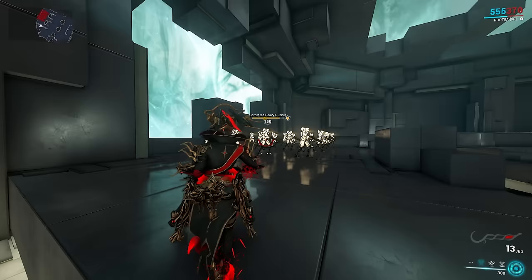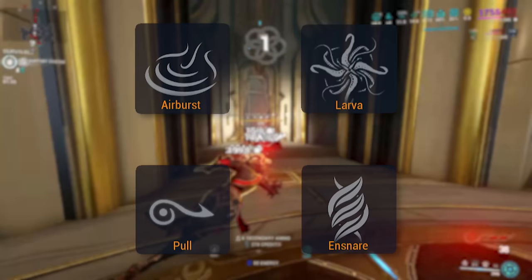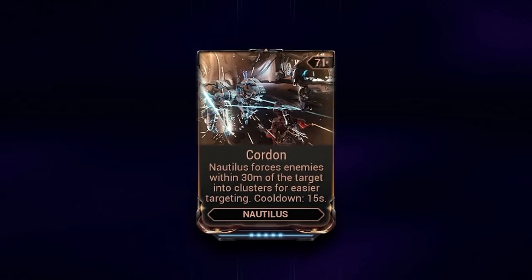Unfortunately, putting an entirely unmodded and unbuffed Blaze turret against Steel Path Gunners doesn't turn out so well, leading us to our first manner of increasing their damage. Striking multiple enemies per shot is very advantageous for Artillery with the infinite punch-through, making grouping abilities a quite powerful source of doing so. This is traditionally performed with Larva. Nautilus, with its precept Cordon, replaces Larva and any other grouping so effectively it's kind of insane.